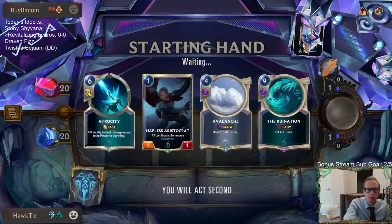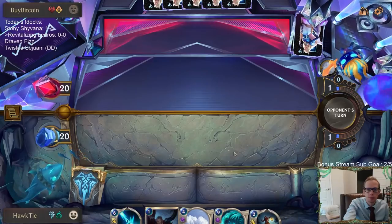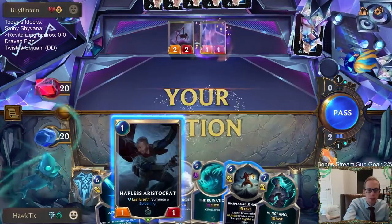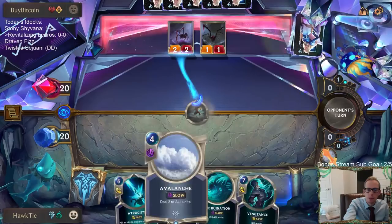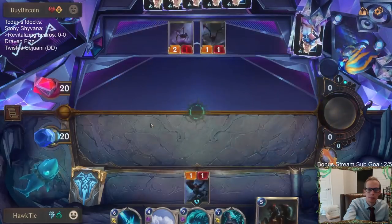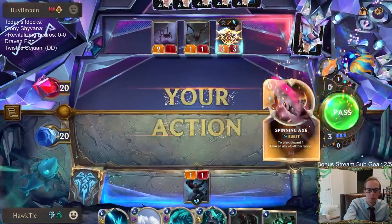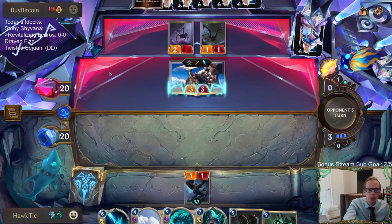We do not have Grasp of the Undying unfortunately, which would be perfect for this matchup. We'll keep the Ruination though - maybe we can survive until turn six and play that. I'm not playing the Hapless Aristocrat right away so that maybe I can have that plus Unspeakable Horror. I want this to turn on my Unspeakable Horror. I'm going to try to wait as long as I can on the Avalanche.